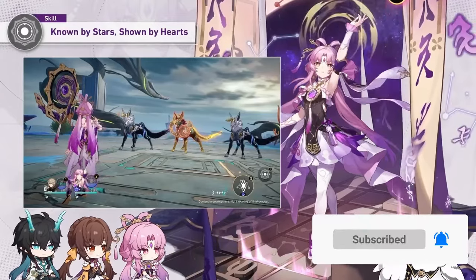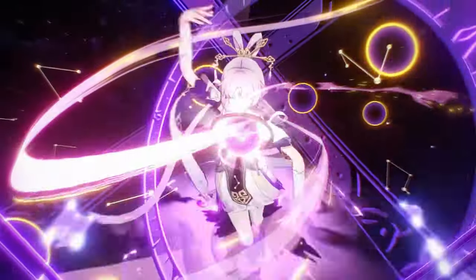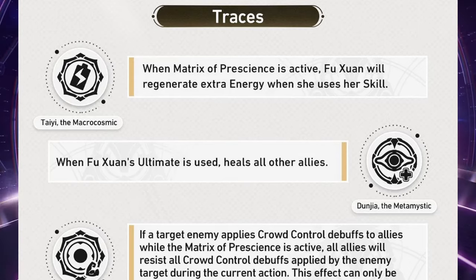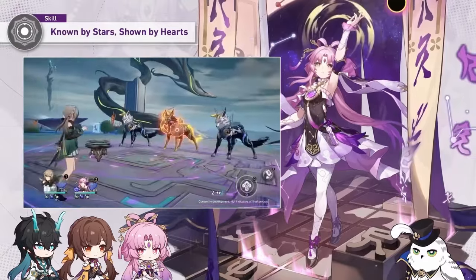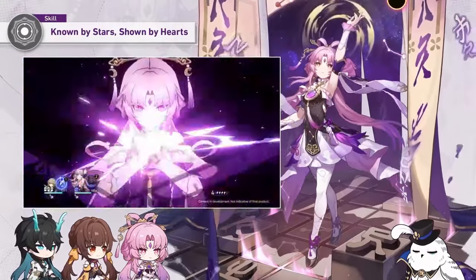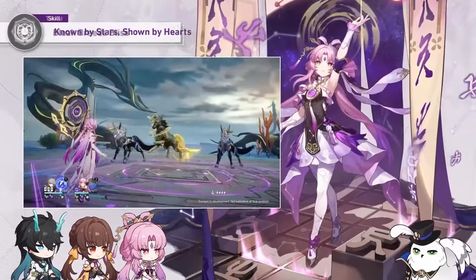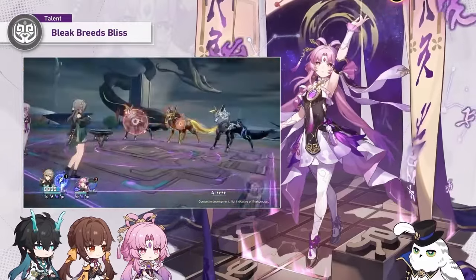The energy regeneration provided from the light cone is quite useful since it can help her use her ultimate more often. One of her traces allows for healing when she uses her ultimate, so this will allow for more consistent healing for the team as well, which allows Fuxuan to be more consistent in her sustaining abilities through damage mitigation, spreading damage taken to herself, and now also the possibility of more consistent healing — making this light cone feel very fitting for Fuxuan.